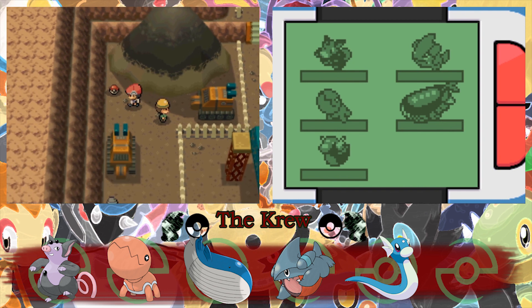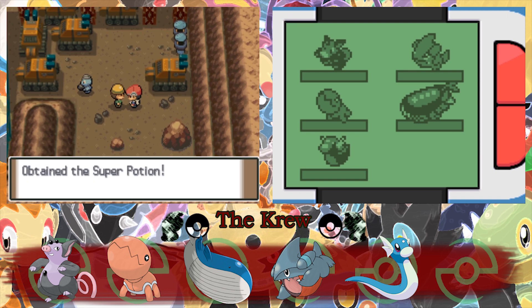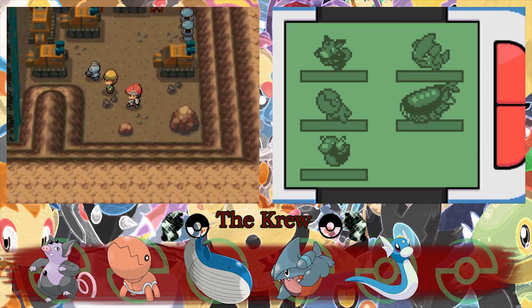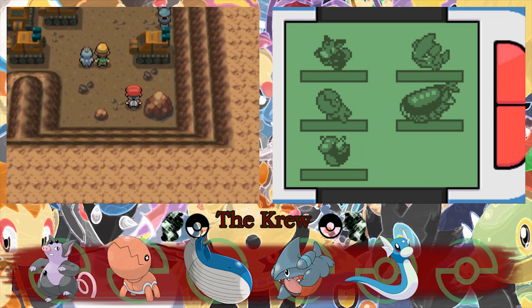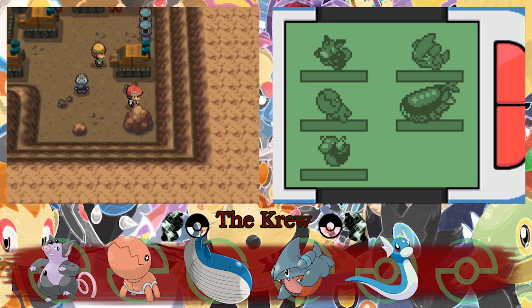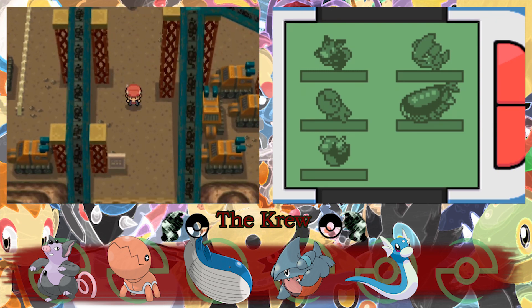We found a Oran Berry and a big mushroom, and a trainer gave us a super potion — thanks! Any secret items on these rocks? Because usually they wouldn't have stuff in this corner for a reason. Alright, well, let's head down to the mine and see what we can find in here.